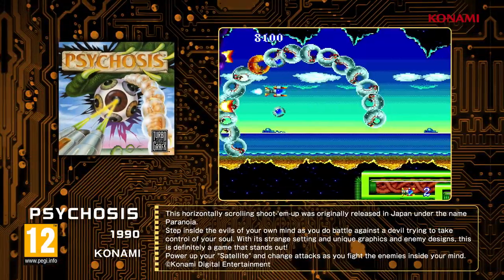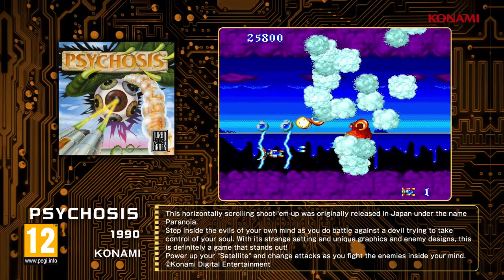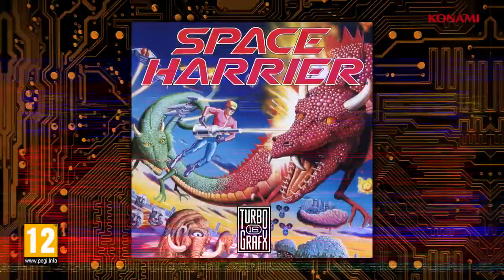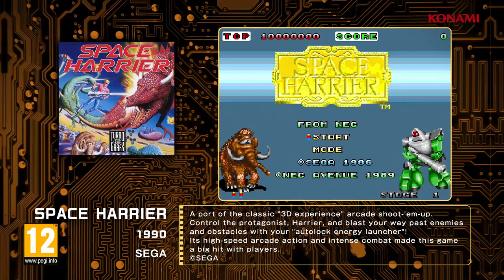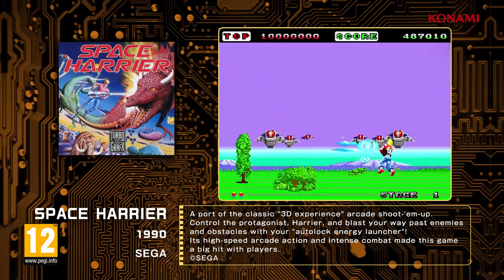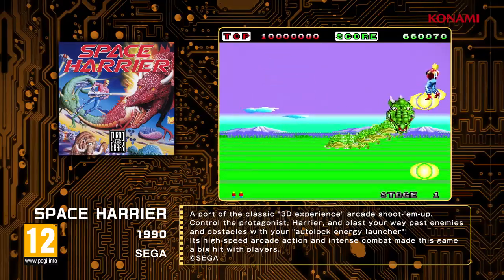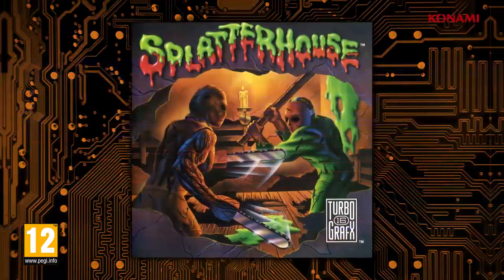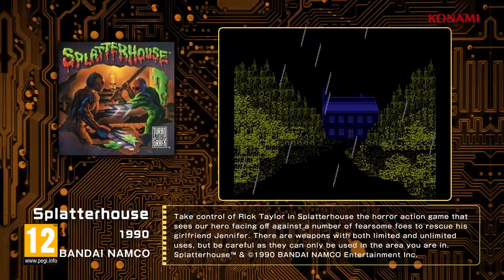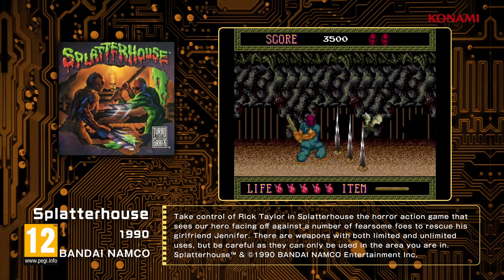Psychosis, battle against a devil trying to take control of your soul in this scrolling shoot-em-up game. Space Harrier, a thrilling 3D perspective scaling action shooting game ported from the arcade. Splatterhouse, in this horror action beat-em-up game, the objective is to rescue your girlfriend, Jennifer.